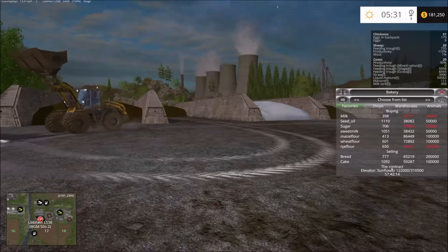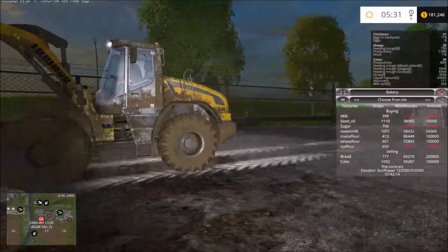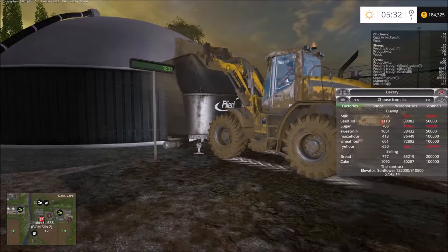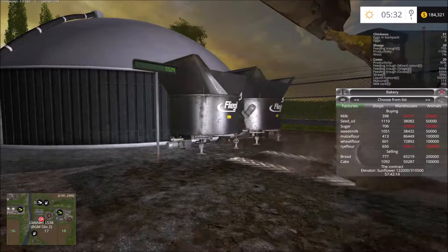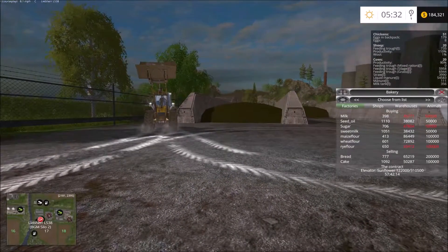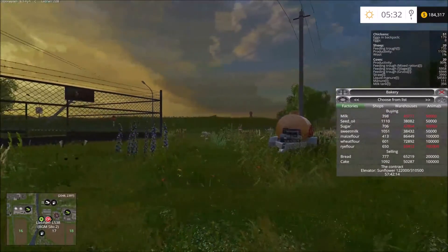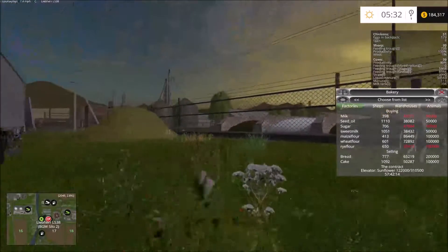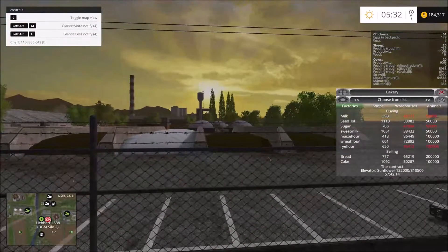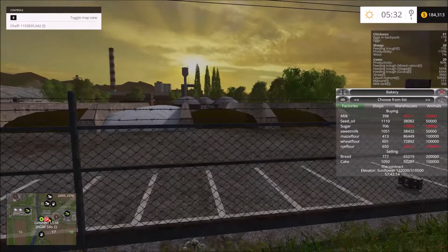I ran out of chaff, so when I run out of chaff I slow down time again — put it back down to one — and just let him run back and forth. It catches up and fills up pretty quick. I've got $1,150,000, so I've got enough chaff here to build up two more silos.